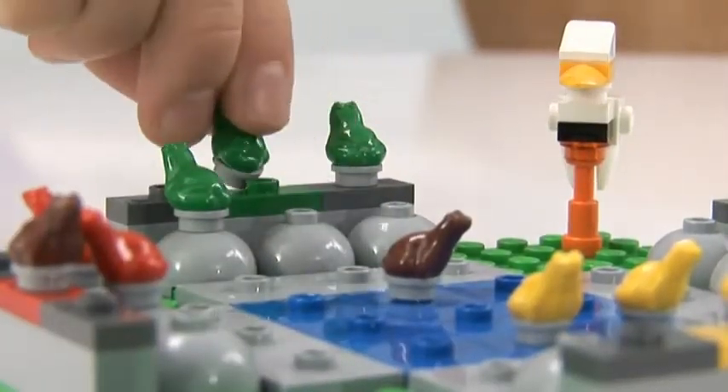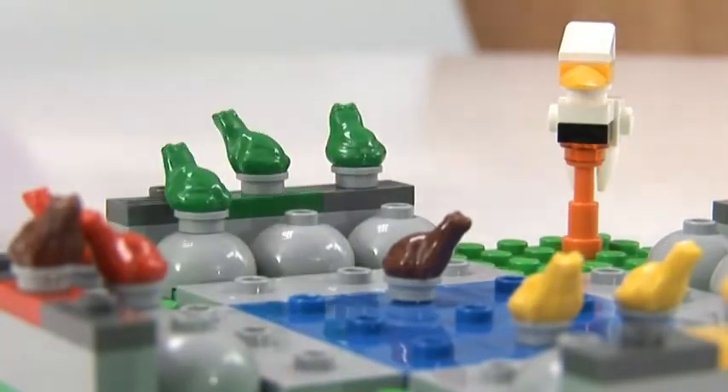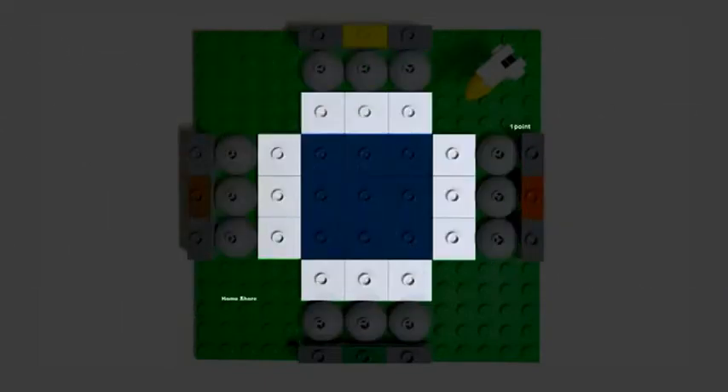When all of a player's frogs are home or eaten by the stork, the game is over. 3 points are scored for a frog home, 2 points for a frog on the rocks, and 1 point for a frog on the home shore. The player with the most points wins the game.